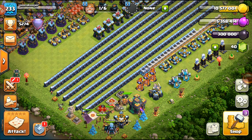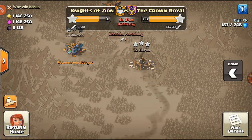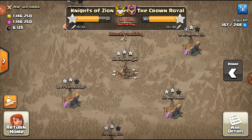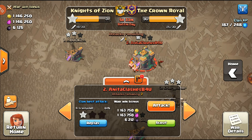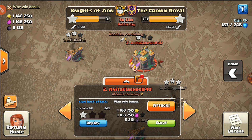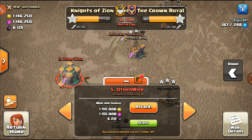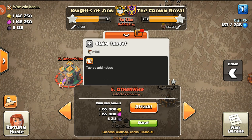What's up everybody, peace creep here. Welcome back to the Town Hall 14 war — Knights of Zion versus the Crown Royal. We have five stars down and I have my last attack to do. I'm hitting number two, mainly doing a cleanup attack. Hopefully I can pull a triple, which would put us in a really good position to get two more stars, leaving us at 33.